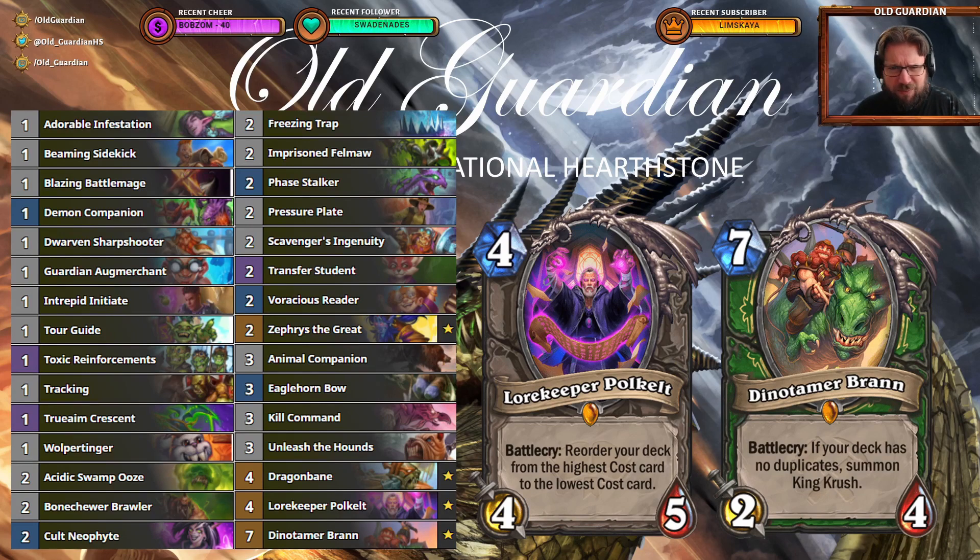The regular Face Hunter has some problems against Soul Demon Hunter because Soul Demon Hunter is so good at defending. But the Highlander variant has a bit more punch — Dino Timur Bran is there, and there's obviously Zephas. So you just have more things that deal damage and you're able to overcome Soul Demon Hunter's defenses more effectively. We are a tiny bit slower than regular Face Hunter, but the added punch more than makes up for that.